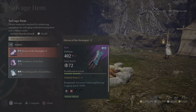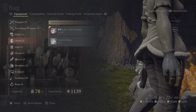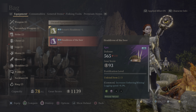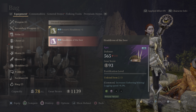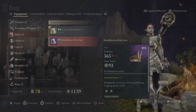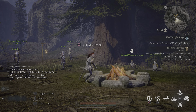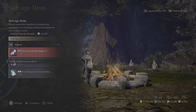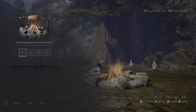If you want to make sure equipment you need doesn't get salvaged, you can actually lock it. Go to your equipment, and for something like gathering gear that you definitely don't want salvaged, click Options to unlock it — that makes it salvageable. Click Options again to lock it back, and then when you go to the Soul Pyre and try to salvage it, it won't let you.